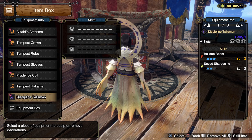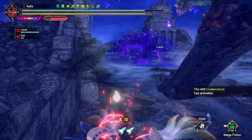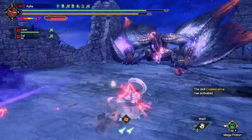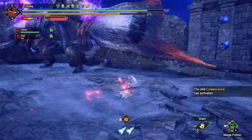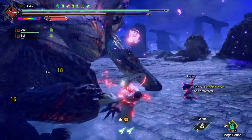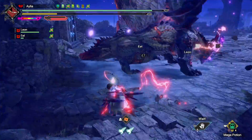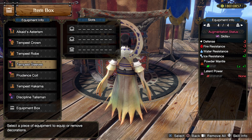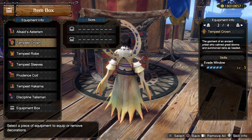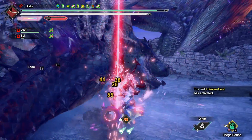Talisman-wise you're essentially needing the best Build-Up Boost talisman you can get — ideally all three ranks. Speed Sharpening is wasted here because of Amatsu's infinite sharpness, so all of the Build-Up Boost is where it's at. If you can't get it from your talismans and you'd rather use something like a three Attack Boost Crit boost talisman, then use your Curious Crafting to get your Build-Up Boost. You can add in Coalescence or any comfort, utility, or damage skills you uniquely want.